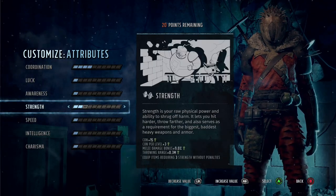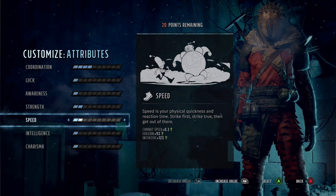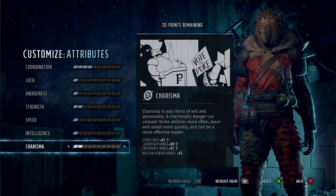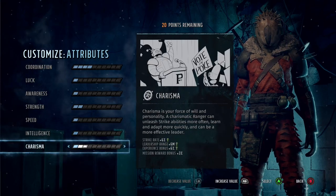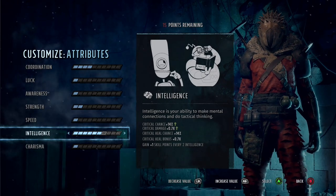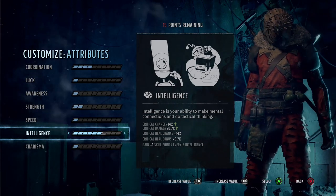Strength at two - I think you can even run late game with just two strength. You don't need a lot of health on this character; he doesn't really get hit, he's at the back of the pack anyway. Charisma I don't really use. Speed - he's not a mover so I don't put points there either. Intelligence, however, I do like - you do get a crit chance from it.